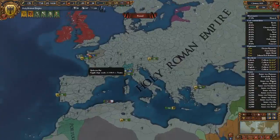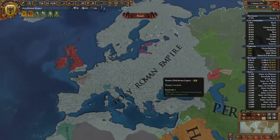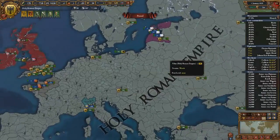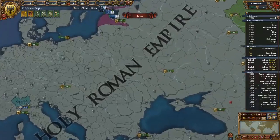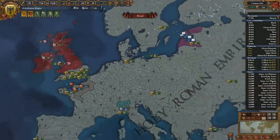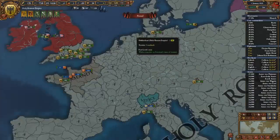After the conquest — or rather personal union — of Spain, my attention focused east as Poland was growing. I think they got the personal union with Lithuania, but Muscovy took some chunks out of them early so they weren't as powerful as they probably would have been. I took some chunks out of Poland, fed them to my vassals, and while that was going on I was also focused on doing the HRE reforms and converting heretics.